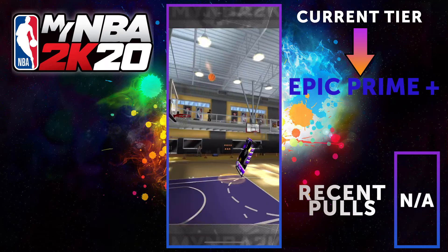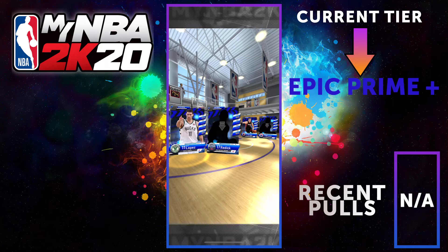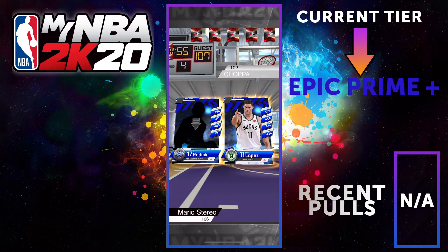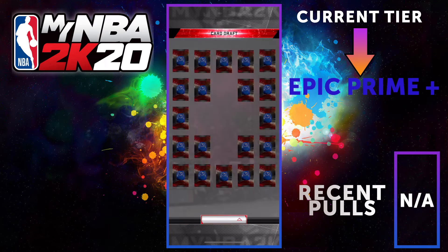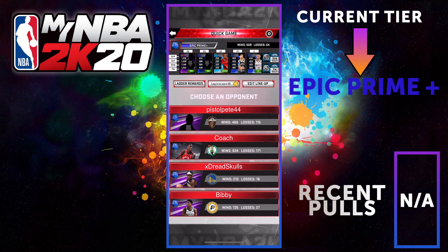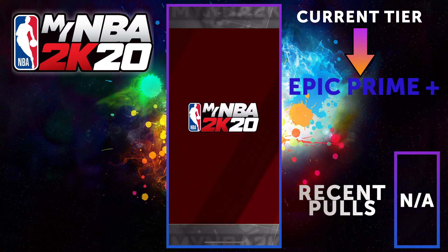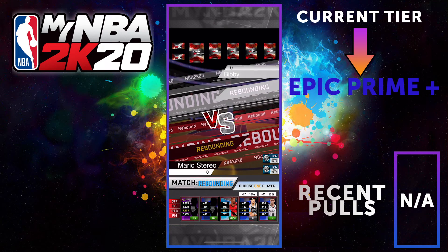So the order is: worst card, second worst card, then your best card and second best card — that's basically the strategy. Right now I'm just playing a couple of quick games to show how to use the deck. I didn't get anything good from draft picks, so don't expect much — just some gameplay.